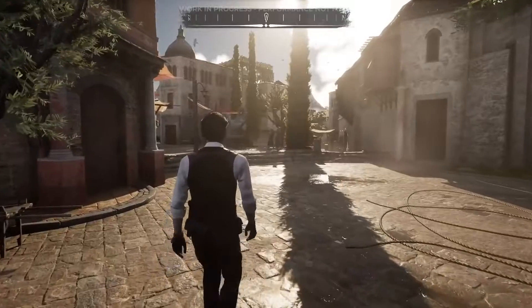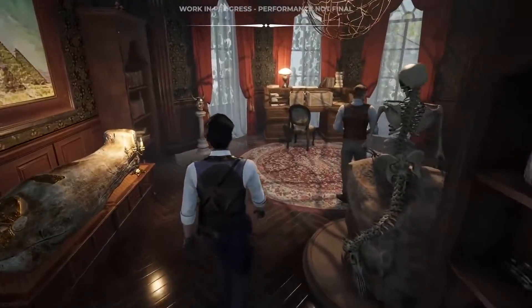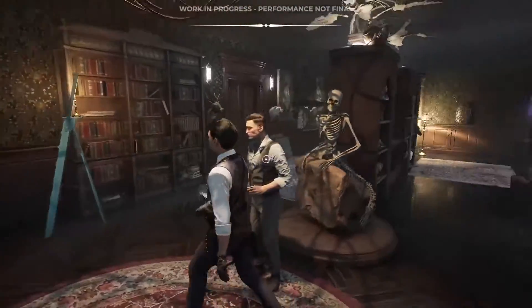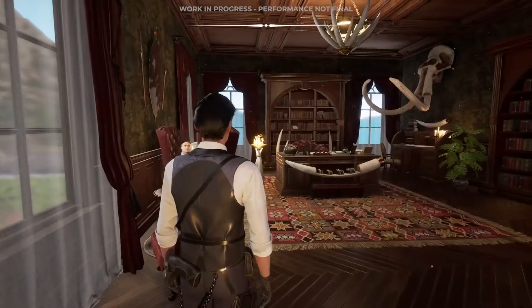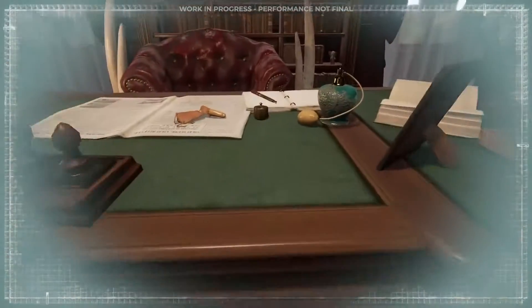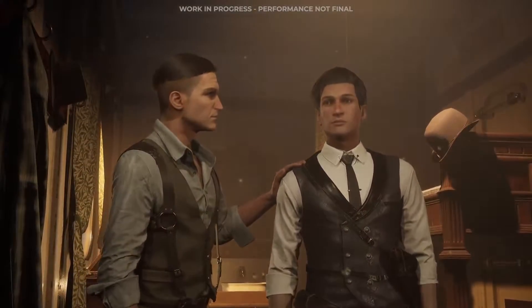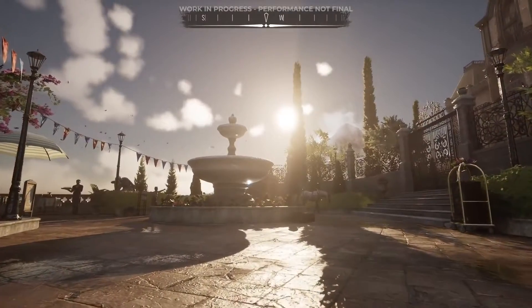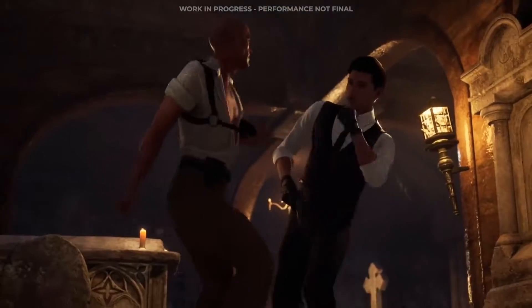Hello, and welcome to Sherlock Holmes Chapter 1, an open world action investigation game that lifts the curtain on what could be the first case of the world's greatest detective. Armed with his bright mind, unyielding stubbornness and arrogance, young Holmes has no issue tackling lawbreakers face to face. In this video, we are going to take a closer look at what tools Sherlock has in his disposal to bring criminals to justice.